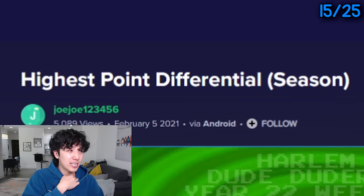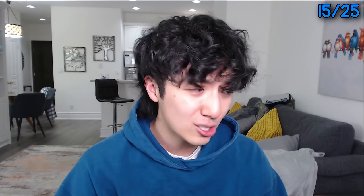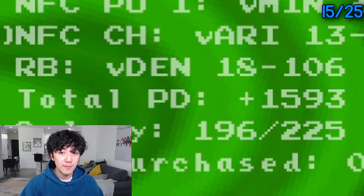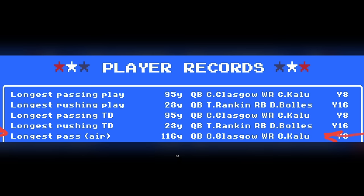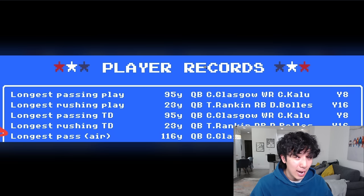We have the highest point differential in a season: a plus-1,593 point differential in one year. That is grass behavior right there. The background is literally green — telling you to touch grass. Plus 1,593 — one of you guys is going to beat this, I already know. This next one makes absolutely no sense and had to be a glitch: the longest pass in air yards was 116 yards. That happened four years ago and is the longest pass in air yards in Retro Bowl history. I don't know who's going to beat that.